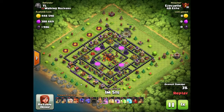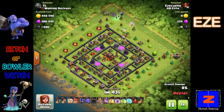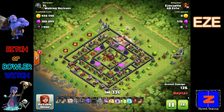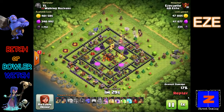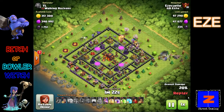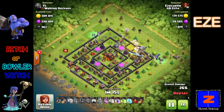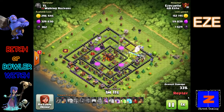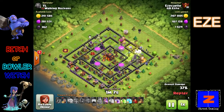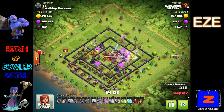This is Ezekiel — notice that there's no Damage Inc written underneath, that is GB Elite. This is the infamous bitch attack, which is the bowler-witch. This is the attack I'm going to try to use in the war depending on the base. The basics of this attack are that you start off in two corners with a couple of witches and bowlers — about three witches and two or three bowlers per corner — then you send the rest of the bowlers and a couple more witches down the core along with your heroes and clan castle troops.